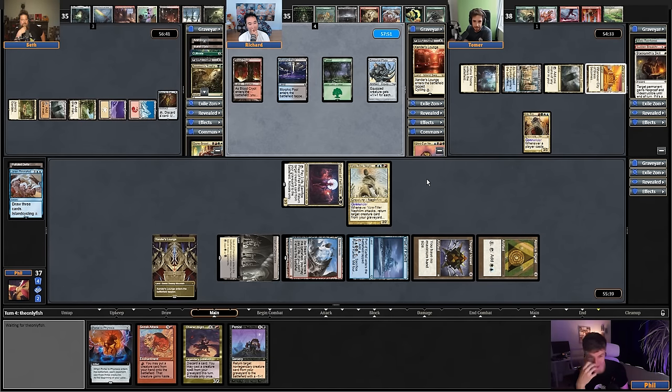Last game was the Tomer show. I want to see what other people do. I say if something puts me behind, just do it. Beast within. That's not even ramp — that's bad because of the creature token it creates for Tomer's commander. At least it doesn't pay for his command attacks — he can't recast it. And it gets Phil a creature in the graveyard.